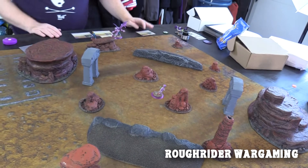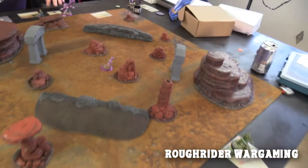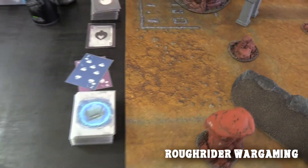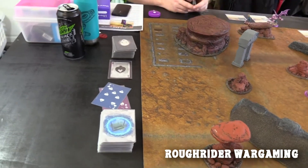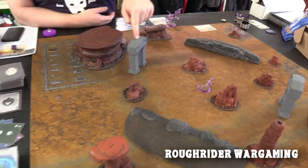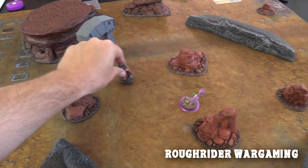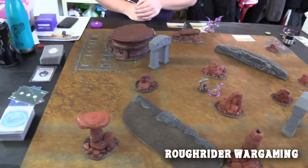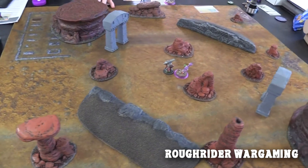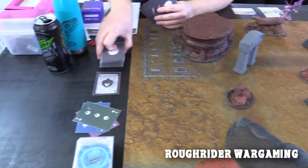Going into turn three. Initiative flip - seven. Casey takes first player. Which portal do I come out of? Black. The samurai activates - going to charge rather than shoot since shooting is more dangerous with black blood. Burning recall training and attacking with the daito.